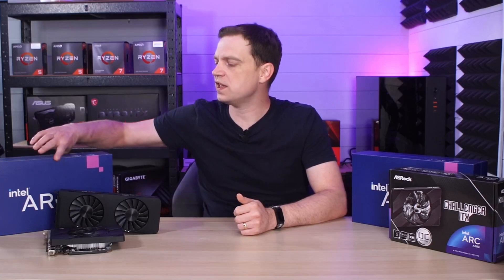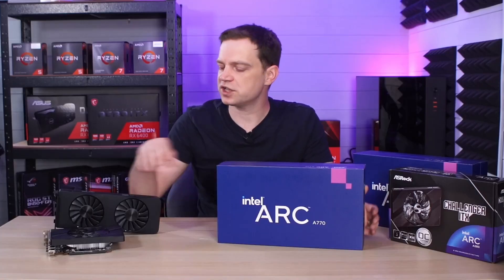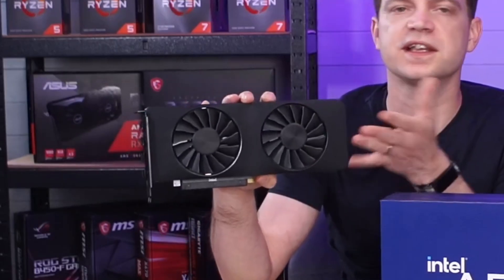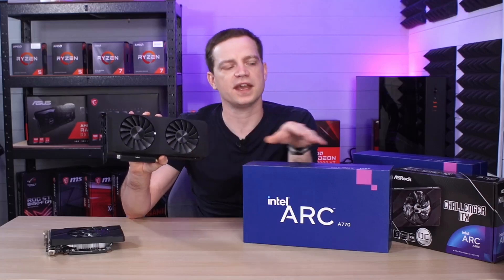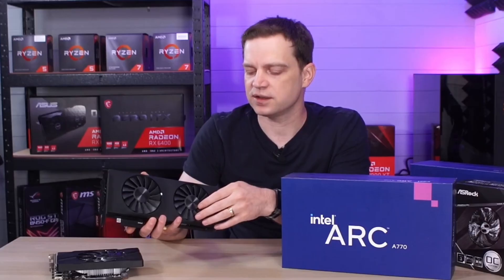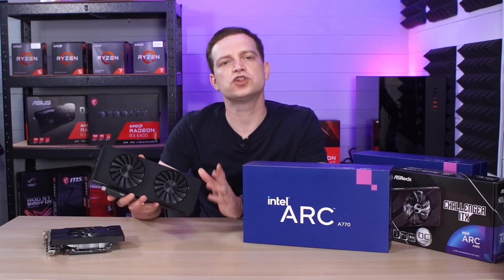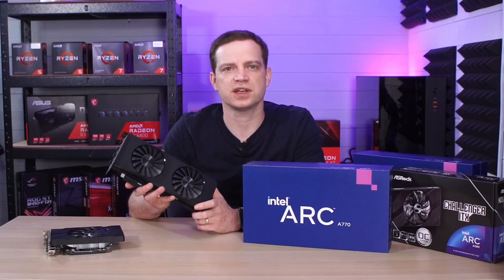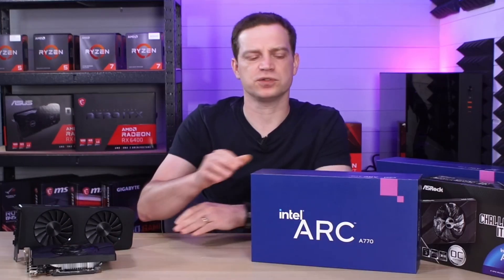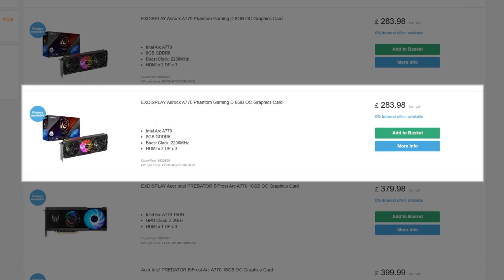The last card in their lineup is the A770. Our A770 is currently sitting in our streaming system, so you get to look at a box instead. The A770 looks exactly the same as the A750 LE, except it has a few different features — RGB lighting running around a strip on the side and on the fan system. It is a more powerful card, and it comes with 16GB of VRAM, which many people are saying is a must now. There are many AIB versions available, but you need to double check — many A770 AIB cards are actually only 8GB, so check the listings carefully before purchasing.